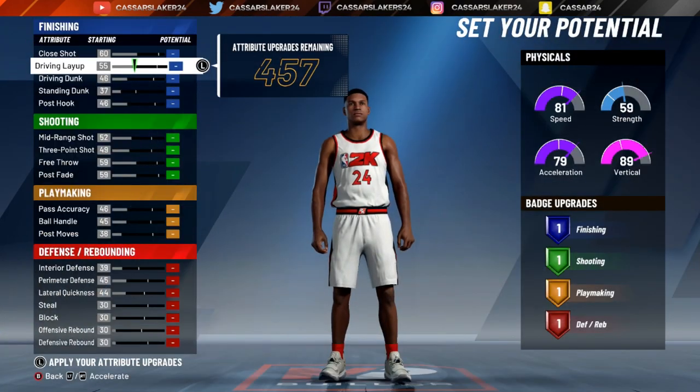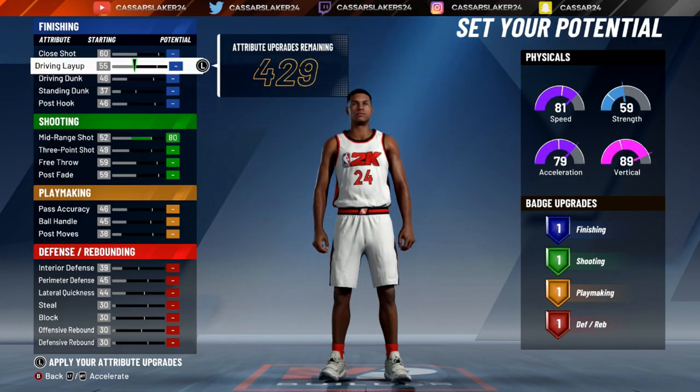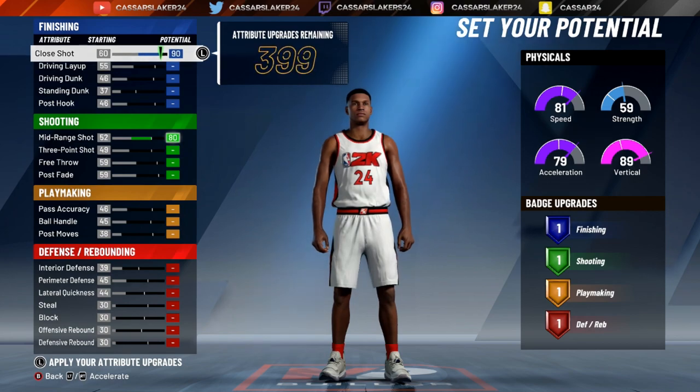Let's set his potential. What I'm going to do with this player is max out his mid-range, max out his three-ball straight away, max out his close shot, layup, and dunk.